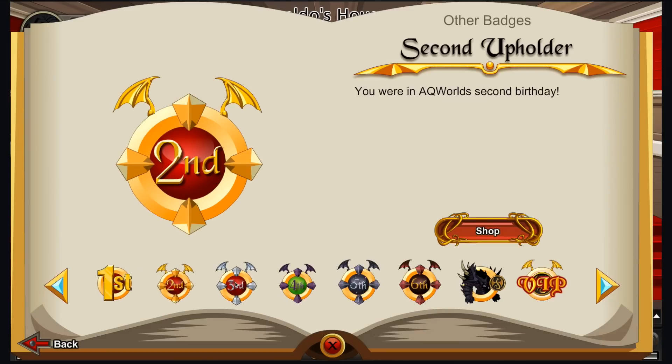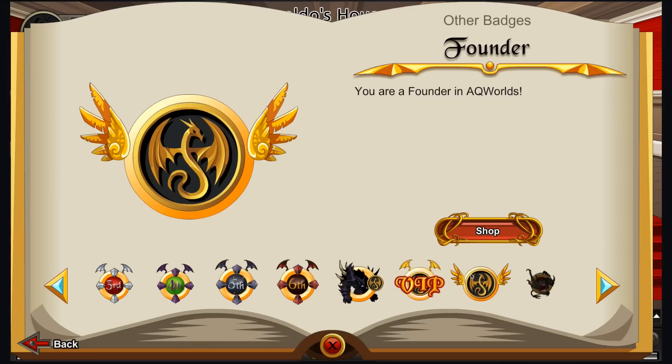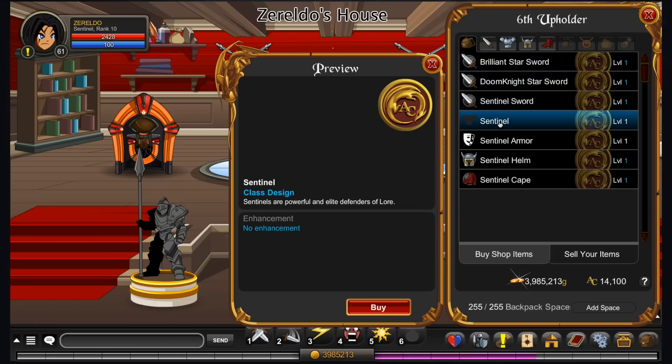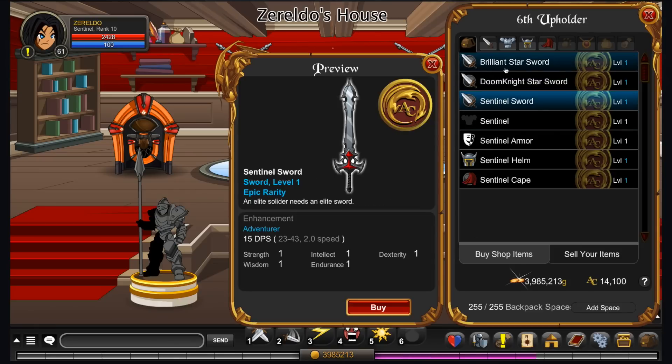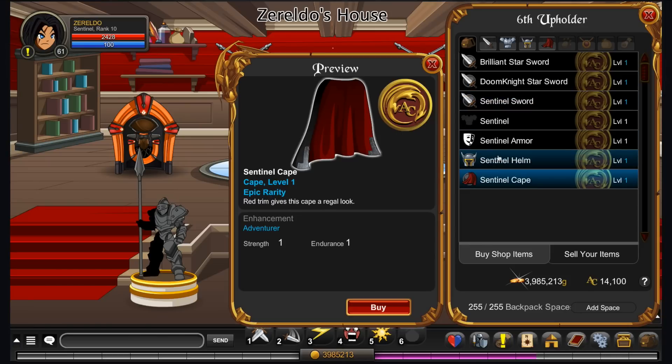As you can see, there are multiple different upholder badges, one for each year. Or if you were a founder who upgraded in October 2008, you can get it there. So I'll just show you from this year, or 2014 — just go to shop and you can get the Sentinel class sword, helmet, and cape — those were the other items that came with it. So the only way to get the Sentinel class is through your book of laws in the store.